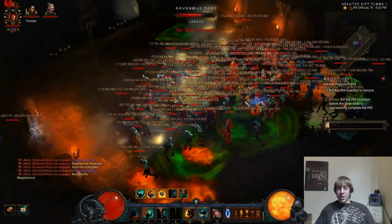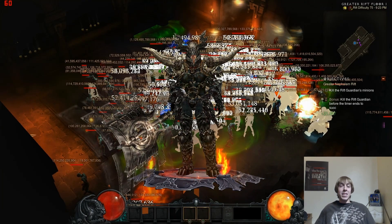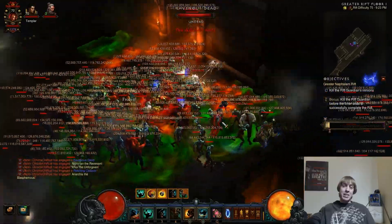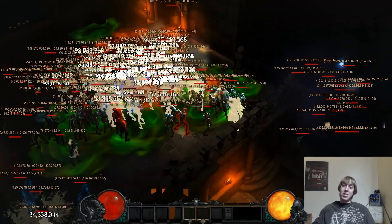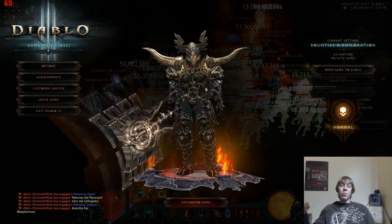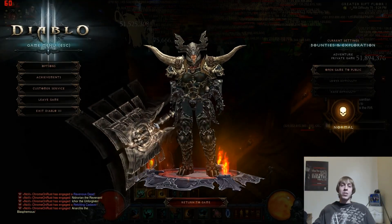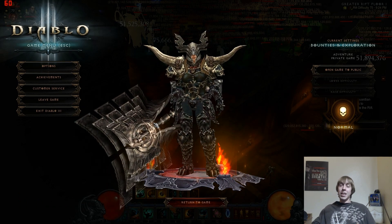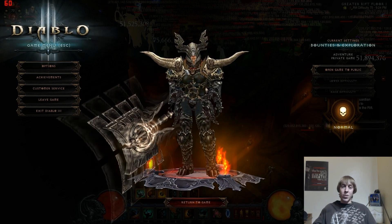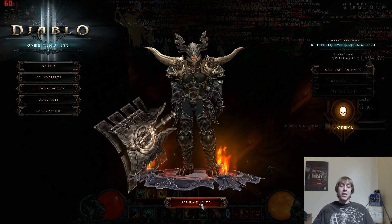Furious Charge is very important — it gets you out of sketchy situations like Orbiter, Frozen, or Arcane affixes. Furious Charge to safety is a big part of the survivability of this build. Don't just sit there 100% of the time whirlwinding in a circle like a normal Whirlwind build. Always be moving and making sure each monster has double Rend stacks applied. When entering a big dense room, focus on the big monsters first and get your Rend stacks applied to them.